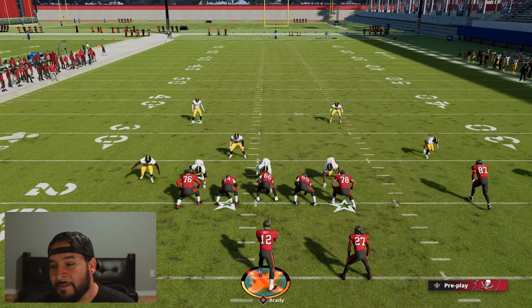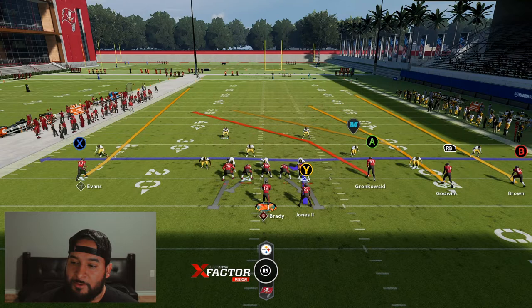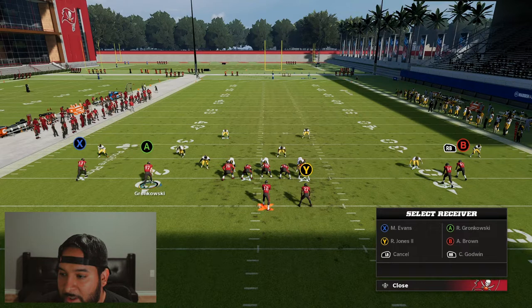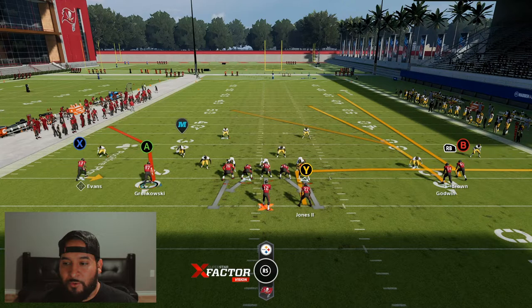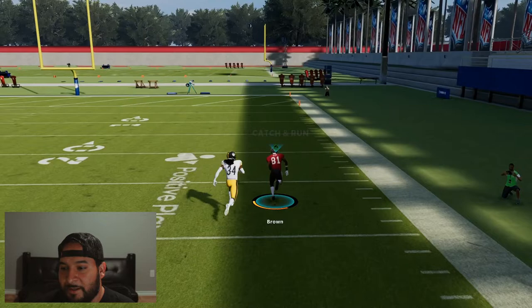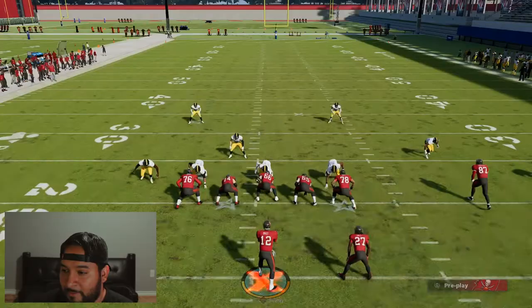It doesn't necessarily matter what hash mark you're on, you can do this on any hash mark. What you're going to want to do is motion over Gronkowski, put X on a little screen route, and then your target — your go-to — is going to be B. Just watch how open he gets. You'll see how the safeties play real close to each other and don't really open up. Look how close they are — they take a long time to open up, and it's just an easy bomb for a touchdown against cover two.